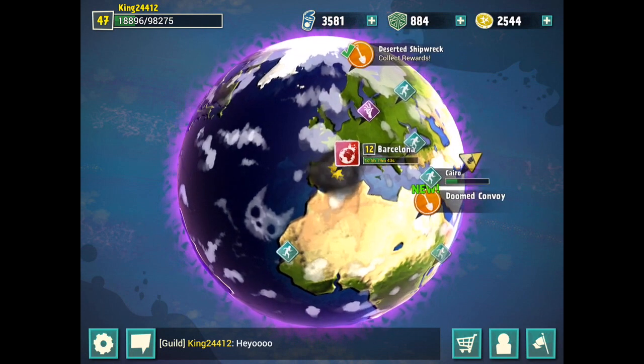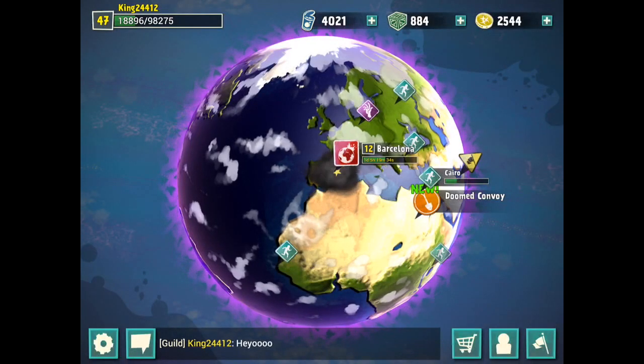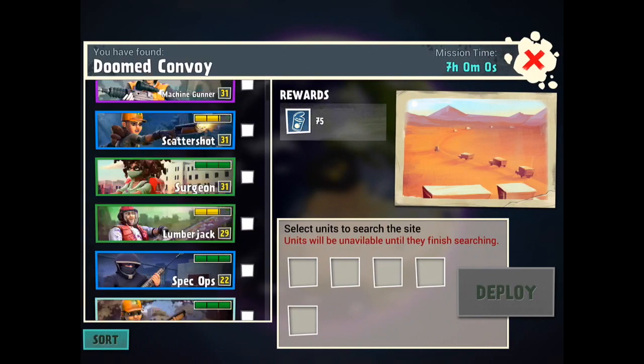The sites pop up every day as soon as you collect them. Here's me collecting one: 427 cans plus 13 bonus because of my guild, and 138 guild experience - pretty awesome. And another one popped up, the Doom Convoy.